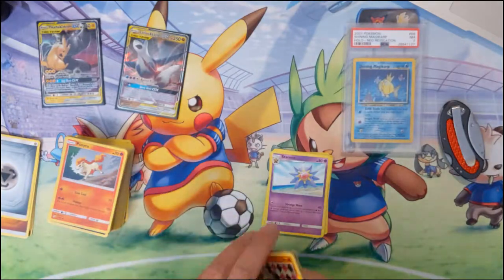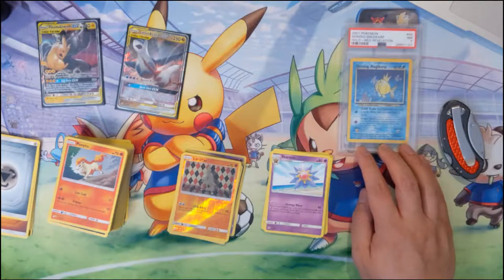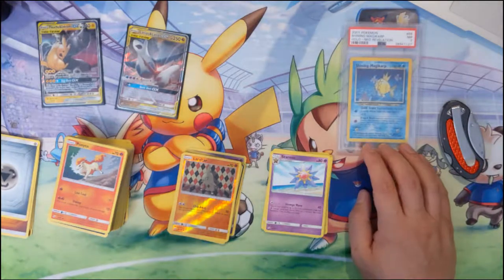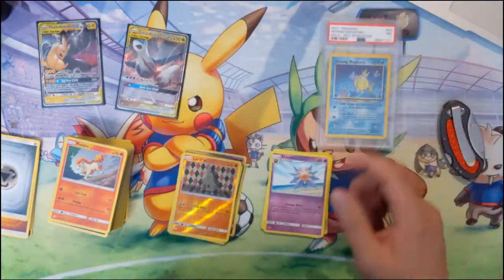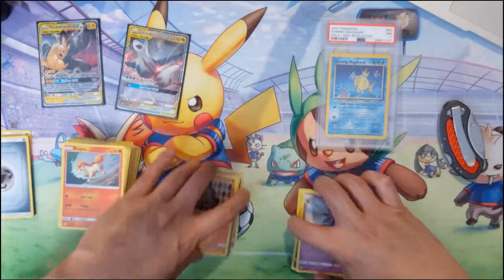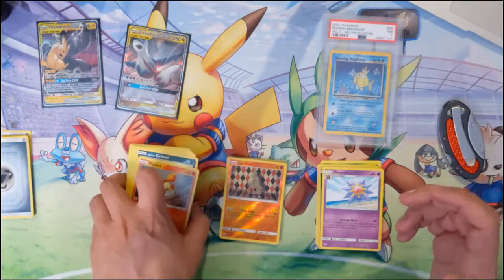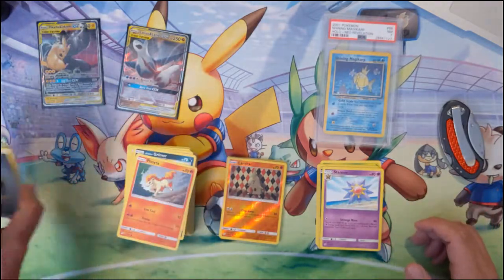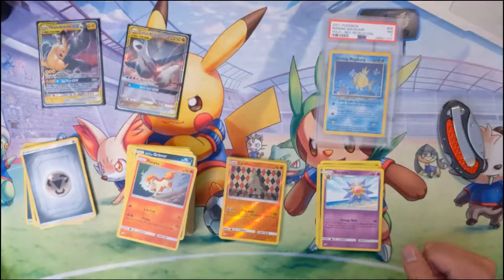A lot of the evolved forms have such low energy costs, which might mean more things can come to meta. Starmie can search for a deck or a three of any combination of water and psychic energy and attach them — how do you ramp this up besides Malamar? Maybe Starmie's the answer as well, although you do need to attack with this one whereas the other can do it from the bench.